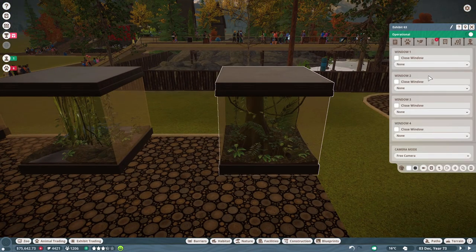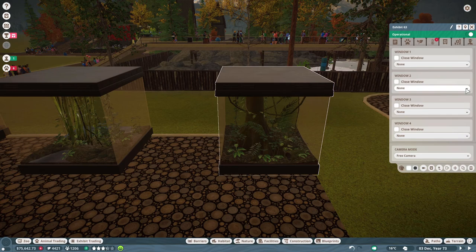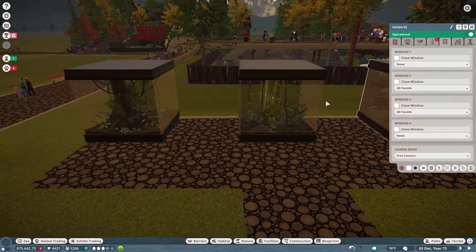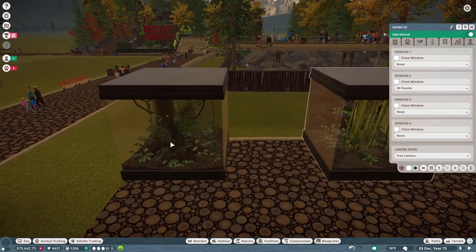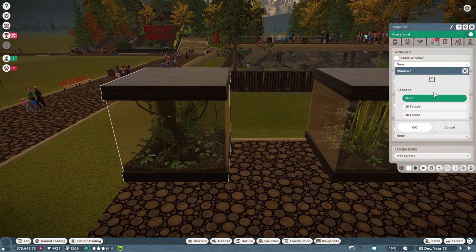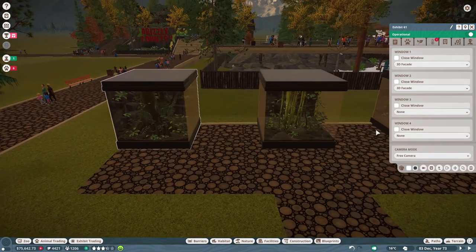Now let's look at their windows. I want that back window to be 3D. Window two - 3D. And window three - 3D. On this one, I want window two to be 3D. And on this one, I want window one and window two to be 3D. Looks good.